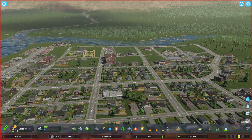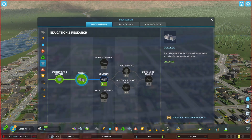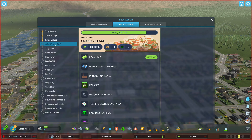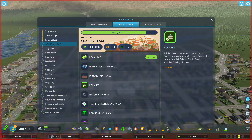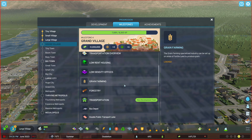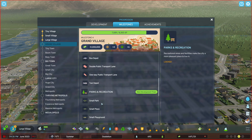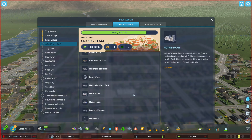We're going to pause. We're going to go to Large Village. Milestones — our next stop would be Grand Village, which would give us a million dollars, extend our loan, give us district creation, a production panel, policies which might help, and transportation. Plus taxi and parks — parks will be real helpful. And that's where I am right now playing Cities Skylines 2. I am learning slowly.